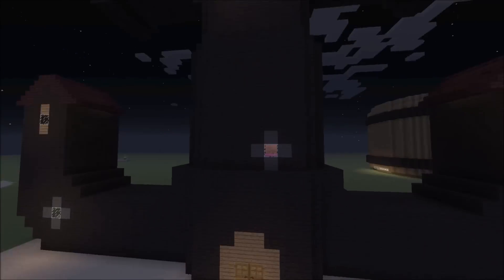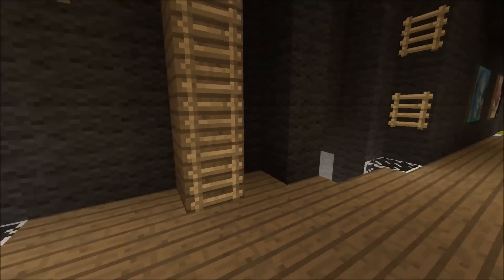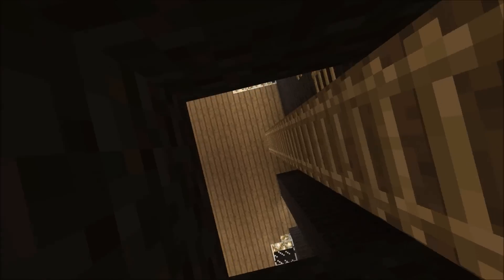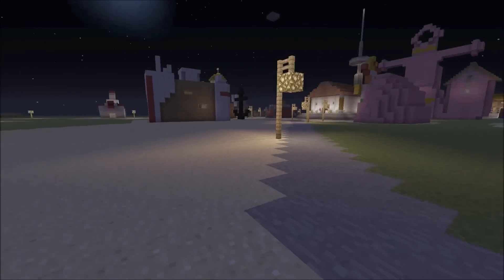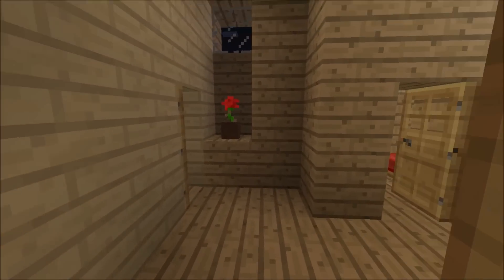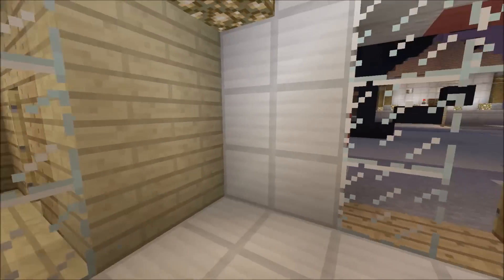We even have Mr. Krabs' place. Making sure we get everything — Mrs. Puff's, and up there there are two rooms all fully furnished. Over here we have the hospital. Hopefully nobody goes here. Hospital beds, emergency room.